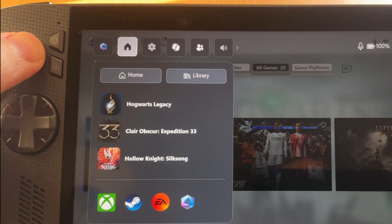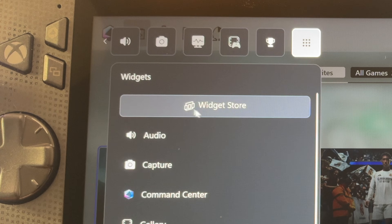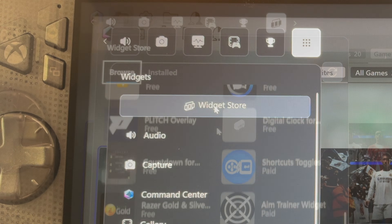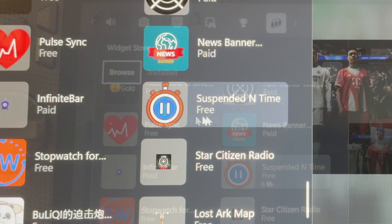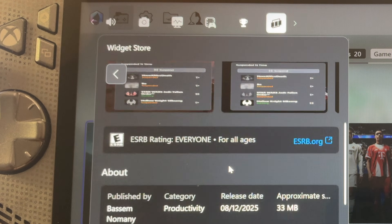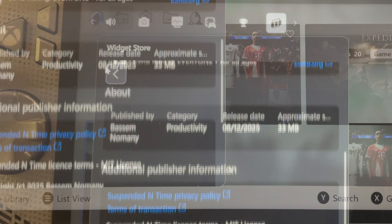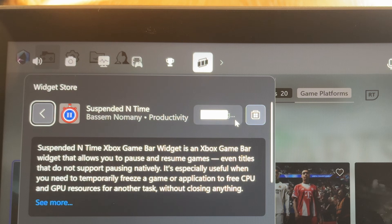Let's press our Xbox or Armour Crate button and head over to the end of our settings where the widget store is. Click on the grey widget store button, then scroll down to find a completely free widget called Suspended in Time, and click on it. It gives us some info and more details, including the fact that it's super small at just 33 megabytes. Installation only took a few seconds.